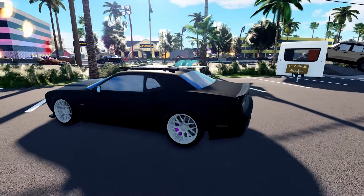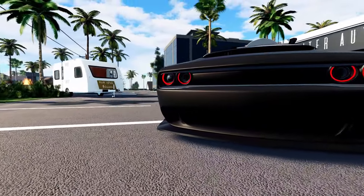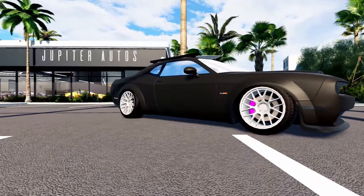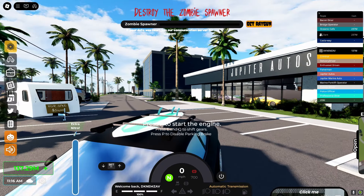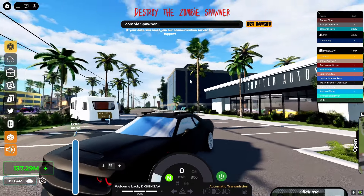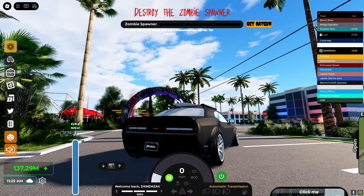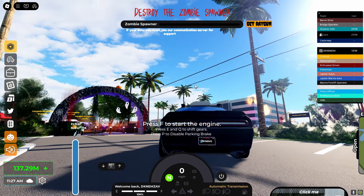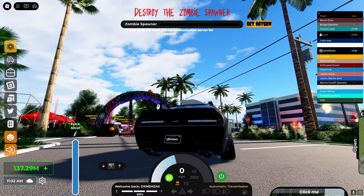The first car we have is the Dollar Demon 170. This car is a beauty, it was the first car that ever came to Jupiter Florida. Not a lot of people have it but it's still a pretty good car. It was the fastest car in Jupiter Florida as the first limited car to drop. We can go ahead and give it a little test drive — the sound is pretty amazing. I made it like a drift car so we're gonna have to rev it.